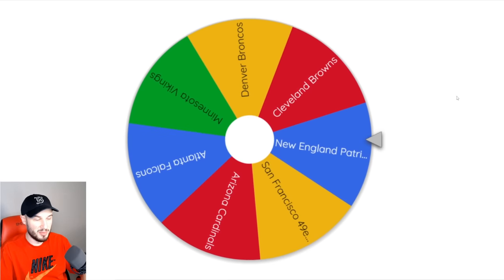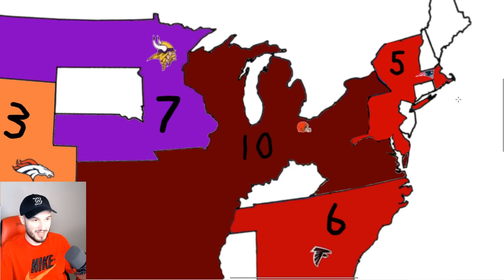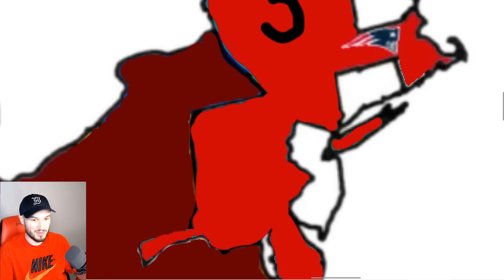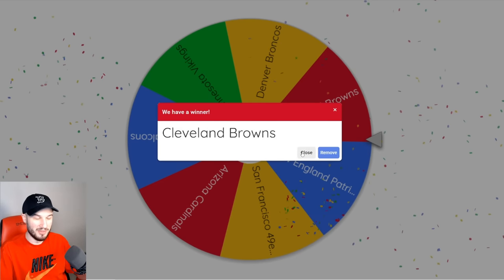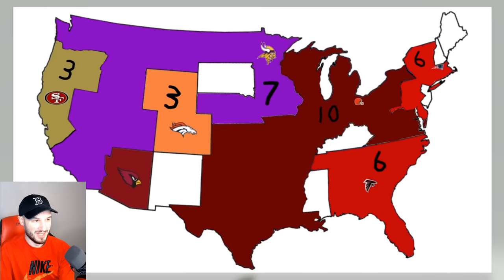Seven teams left. Who will it be? The Patriots — headed south, they will take Connecticut. Building a pretty good squad here. We spin it again. Cleveland — they want to invade. Cleveland's going — that's got to be Minnesota. Hopefully my Vikings can hold on. We're outnumbered by three but I think we got a chance.